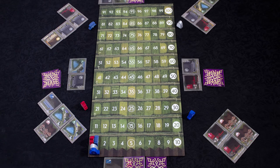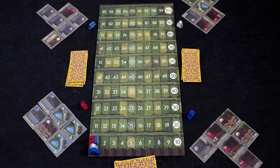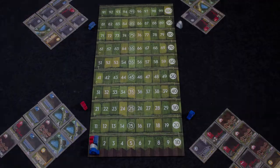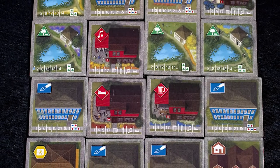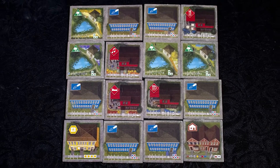You will take turns placing regions in each city until the city is complete. You will need to balance your cities and not focus on one too much, as the winner is determined by your lowest scoring city. The game ends when all players have placed 16 different buildings in a 4x4 grid. Then you score points based on how the buildings are placed.